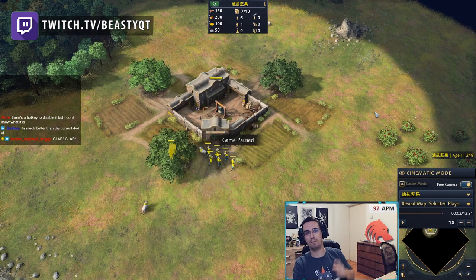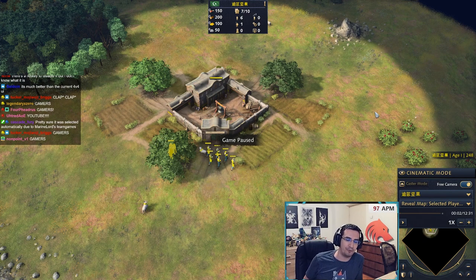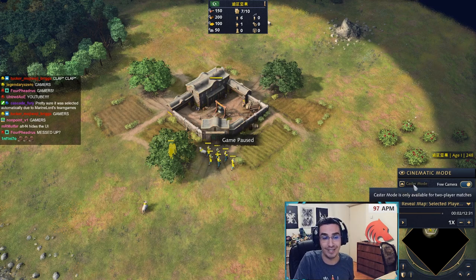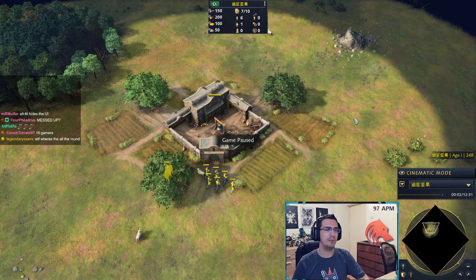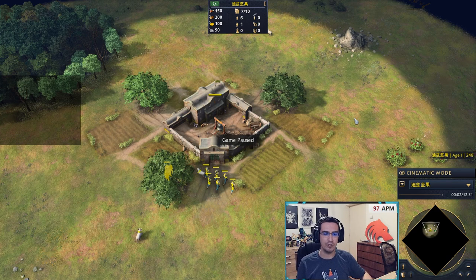Gamers, I messed up — today we're doing the Ottoman build order guide for Season 3, fresh out of the oven. What I messed up is I hosted a game with improved observer replay and apparently you can go caster mode with one player. The UI looks a bit different but there's clear information at the top. What I'm going to show you is one of the best Ottoman builds. There's the rush-castle-into-knights build, the 2TC build, and this one — probably the easiest to execute and best quality-wise.